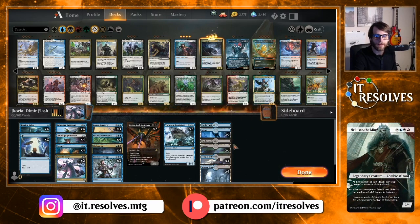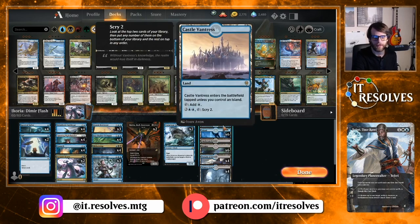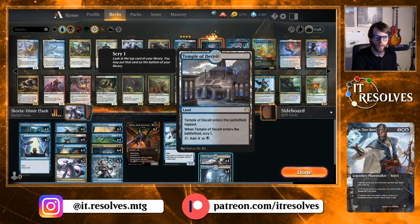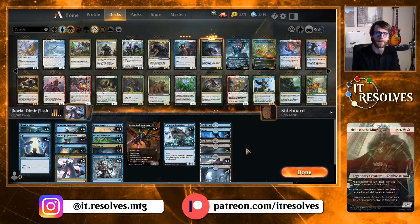First things first, I'm going to start with the lands. I trimmed it down by two. We initially had a full 24-land package, which is kind of the average. Castle Locthwain and Castle Vantress were both still in, and then four copies each of Watery Grave and Temple of Deceit. I took one basic land out of each type, dropped it down to 22 lands, which gave us two more slots. I do think you can drop this list down to 22 and it still functions very, very well.